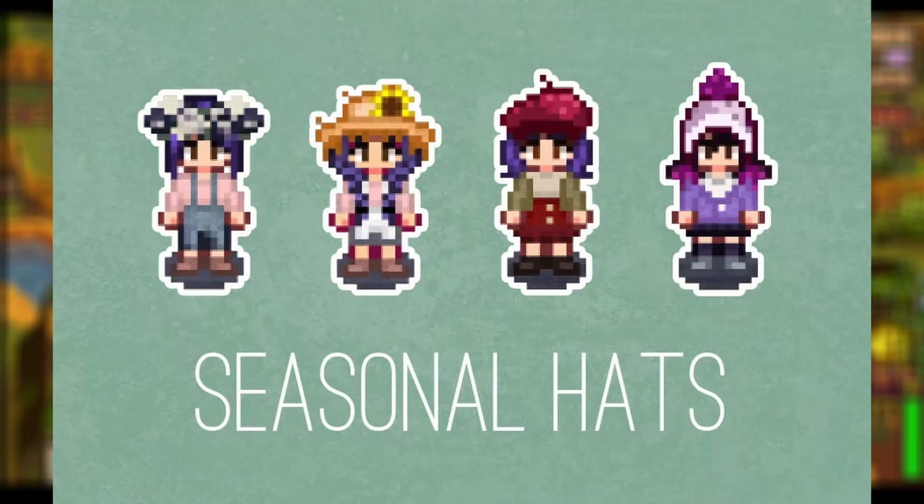Up next, we have the Animated Bird Tappers, which changes how tappers look in your game, turning them into really cute little birds just hanging out on trees. There are a couple of different options — you just need a paint bucket to make changes — with different birds napping on little balls, looking different directions, or pecking the tree. You can get a crow or even an owl. Up next from the same creator, we have the Animated Frog Pots, which changes the crab pots into really cute frogs hanging out on lily pads.